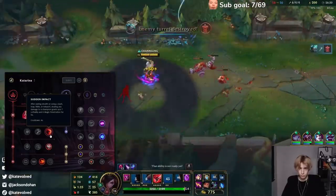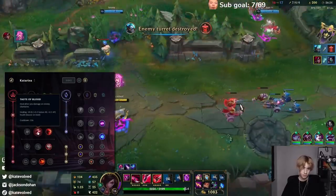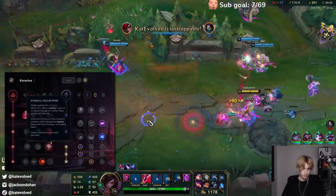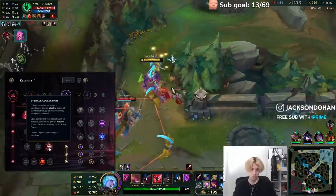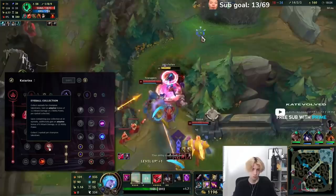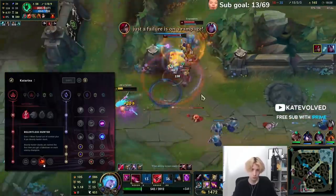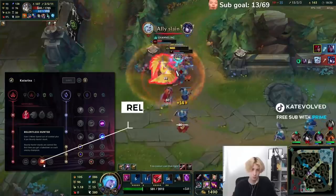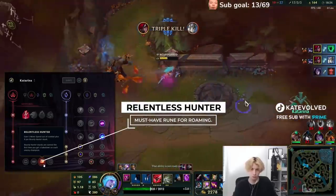You can also swap Sun Impact out for Taste of Blood, depending if you want healing or not. I feel like Eyeball Collection is always the best since it synergizes really well with your champion and what you want to do, which is kill enemy champions — get takedowns pretty much. And then next, we have Relentless Hunter. I feel like this is better overall than going Ravenous because roaming is crucial right now.